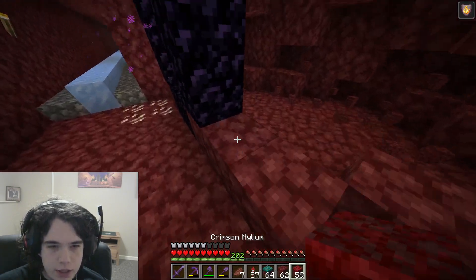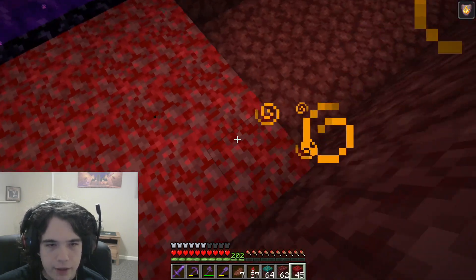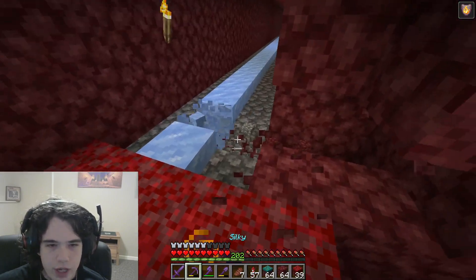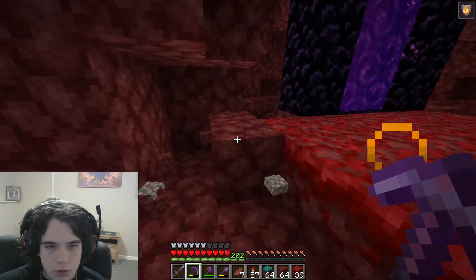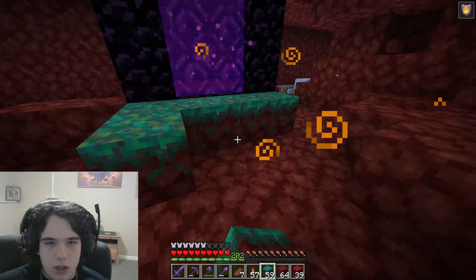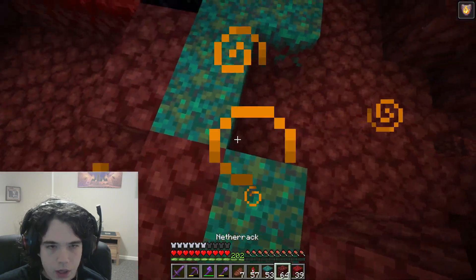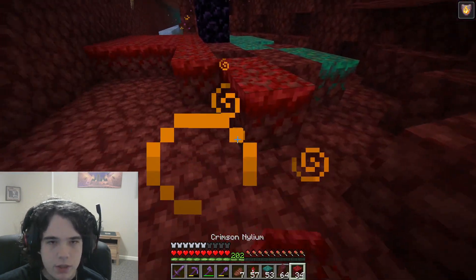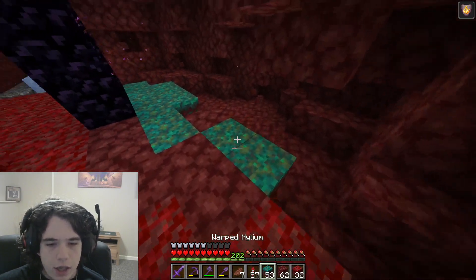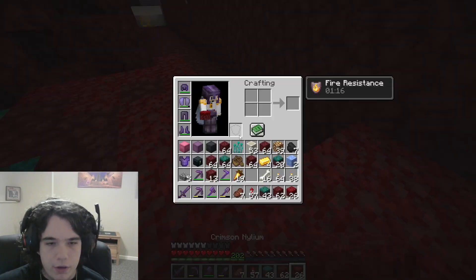So we're going to take one side and make it kind of have the red fire appearance, and then take the other side and bring in the blue water look, and kind of mix the red and blue together. Then taper it up with some plain netherrack in the middle probably, and then it'll turn into just plain blue and just plain red on either side.